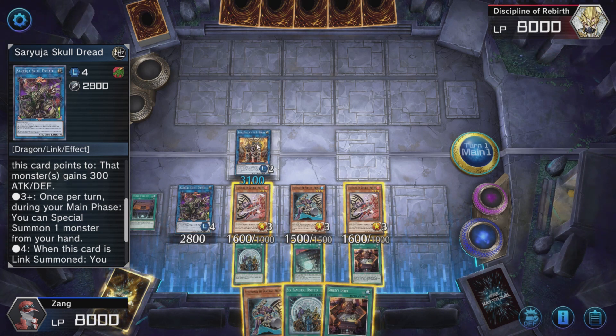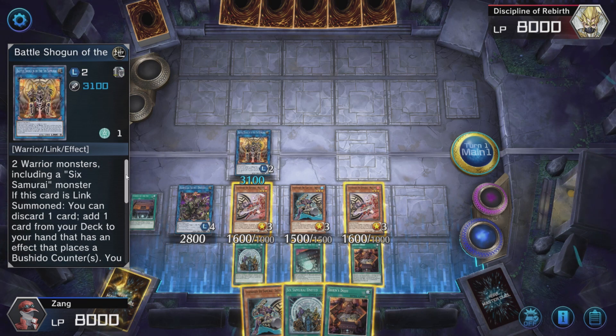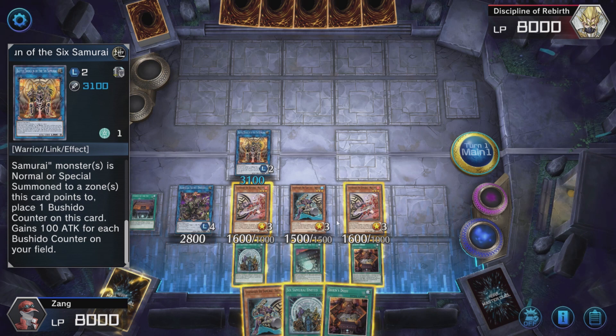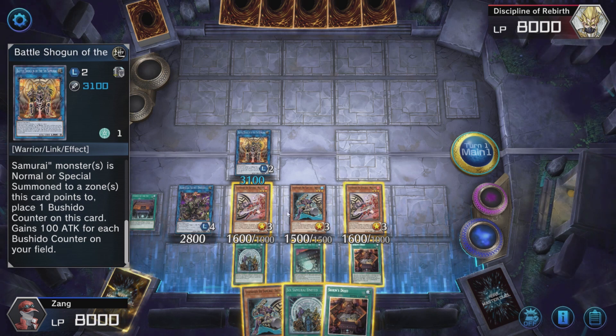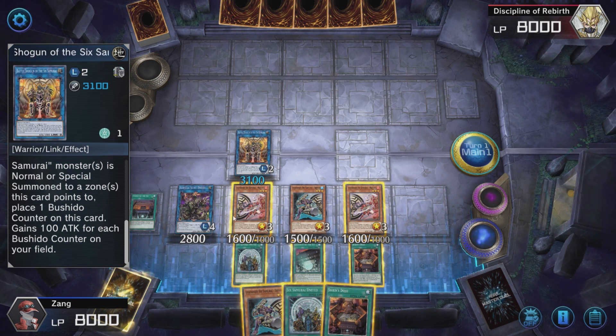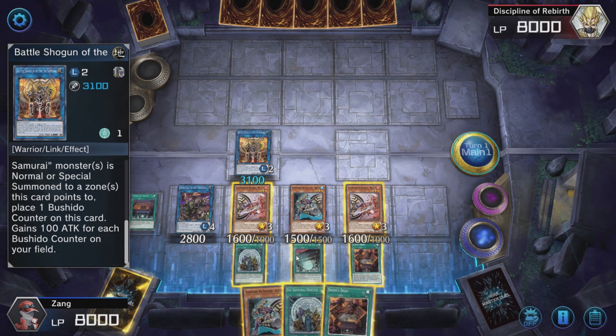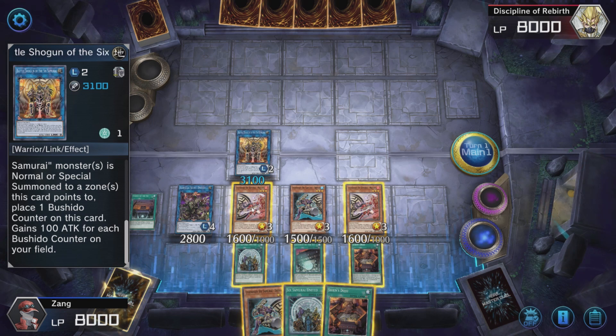Battle Shogun's effect is that if you Special Summon a Six Samurai that it points to, it gets 1 Bushido counter. So we've Special Summoned out our Shinai and our Mizuho. If you only have the 1 Dojo, at this point we're going to build up our Bushido counters with the infinite loop that the Six Samurai has.